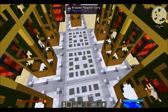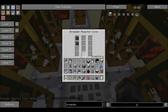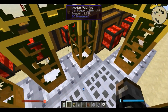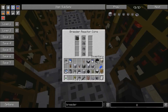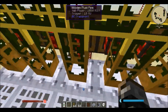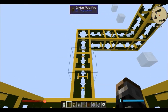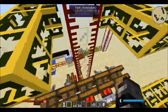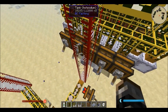Soon enough you'll be able to see — there you go — you can see the hot sodium being pumped up by the wooden fluid pipe. You can use any kind of pipes that allow you to pump liquids out of the sodium heater. You can see the hot sodium being pumped up the golden fluid pipe and around and into this tank. The tank isn't necessary, but I recommend it because you often produce more hot sodium than you're using.